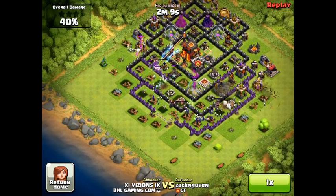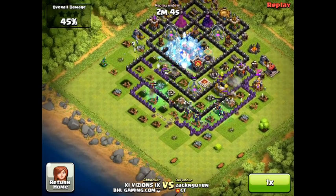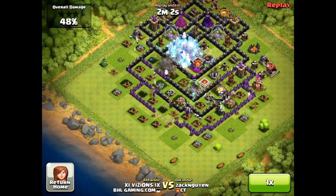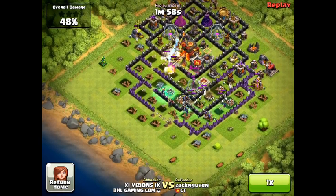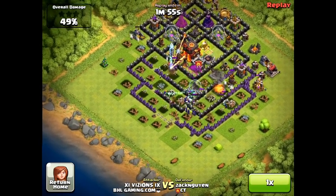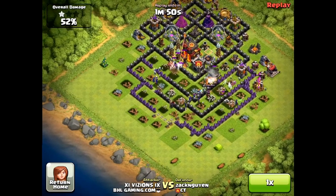As you can tell, I used a free spell and I used it in the center of where the Hidden Teslas were and the Inferno Towers. Now those Teslas and Inferno Towers will destroy everything on site like crazy — they're very strong and you want to try to knock those out as much as possible. You also want to try to have at least 2 Lightning Spells if you can.